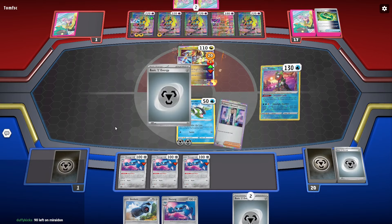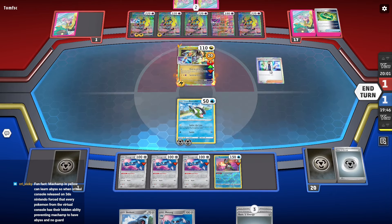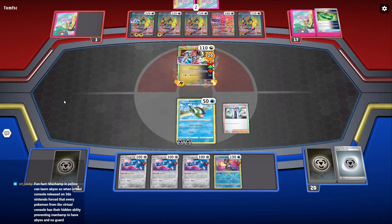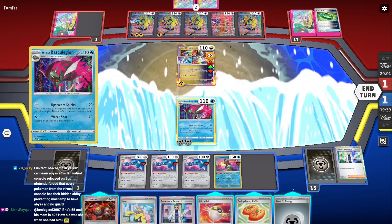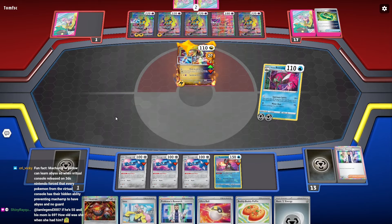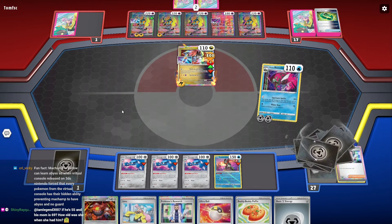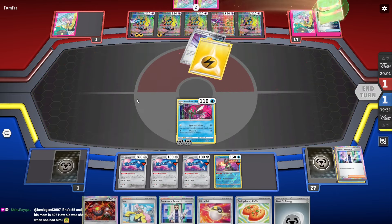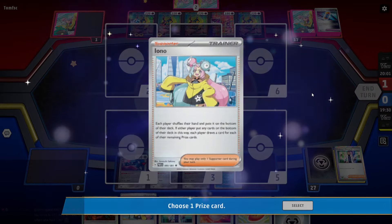We got the Research. Next seven — Basculegion. GG! We even got the Ultra Ball. Upstream Spirits — more like up the butt, because we just destroyed Iron Hands. If you're facing a multi-prize deck, you can win with this. You just need Basculegion.